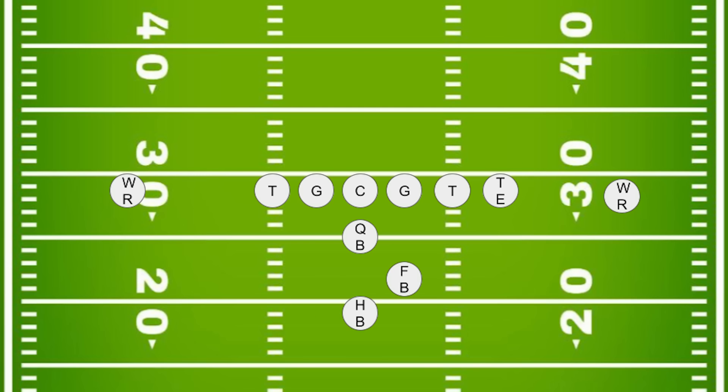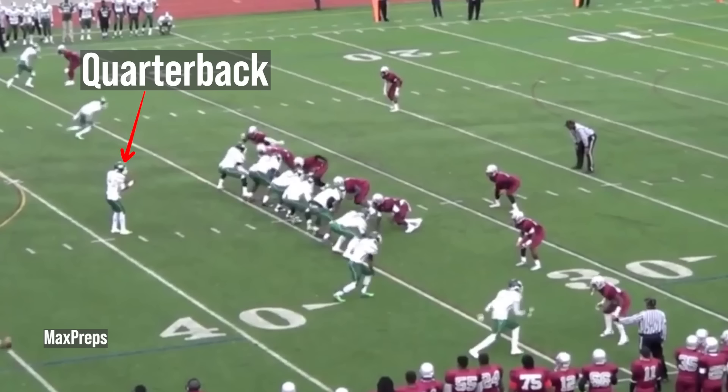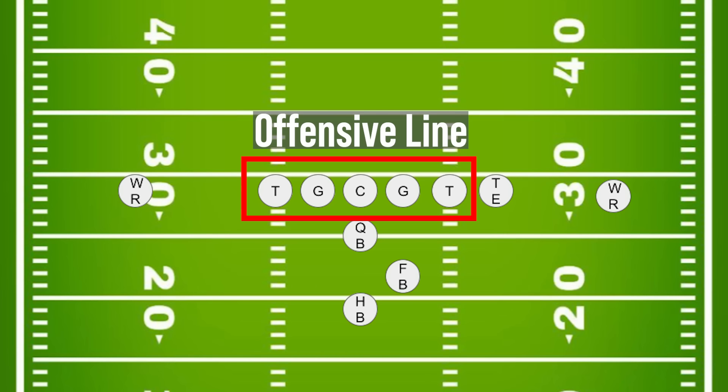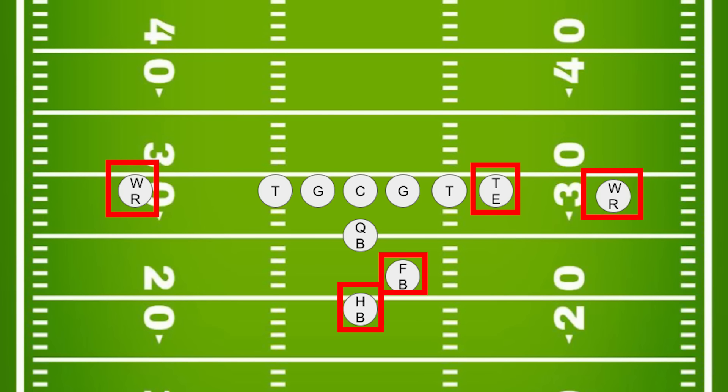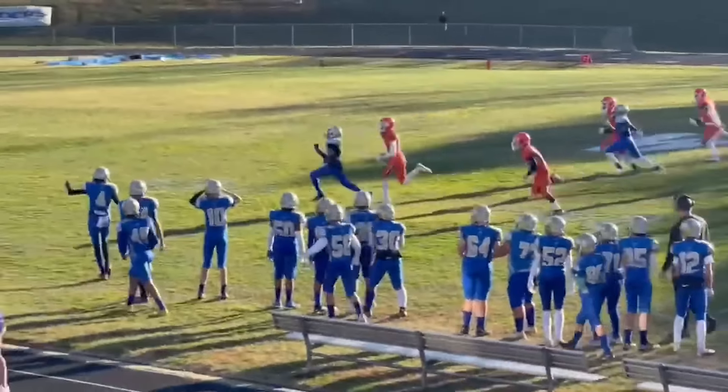There are a number of different positions, but here are the basics. On the offense, we start with the quarterback — he is sort of like the general of the offense. He calls the plays and throws or hands off the ball. This is the offensive line; their job is to protect the quarterback. The rest of these guys are the receivers — it's their job to catch the ball and run with it, depending on the type of play being executed.